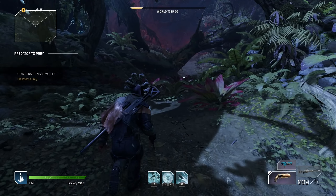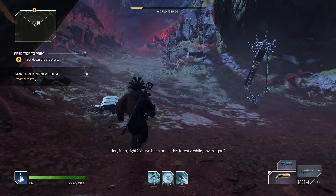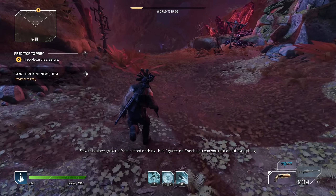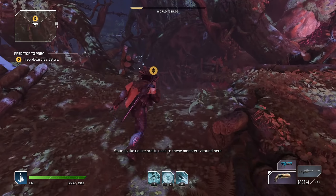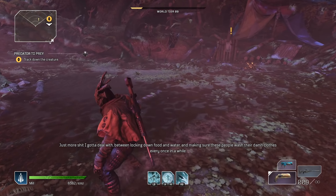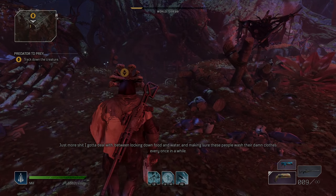And we continue farming. There you go — if you need some good help at the start of the game, extra gear, or extra materials, that's how you farm it pretty early. Getting ready for those expeditions. Hopefully you guys enjoyed and hopefully this helps you out getting ready for endgame. I'll see you on the next one.